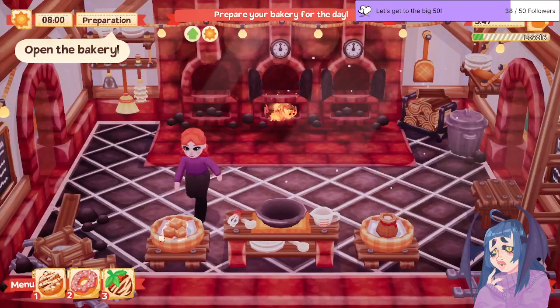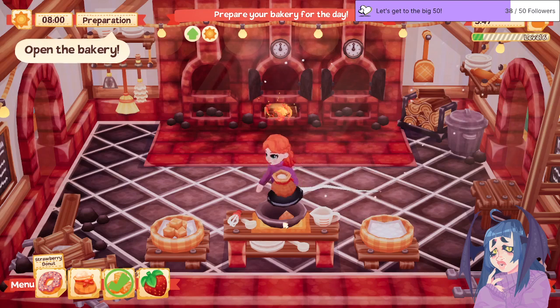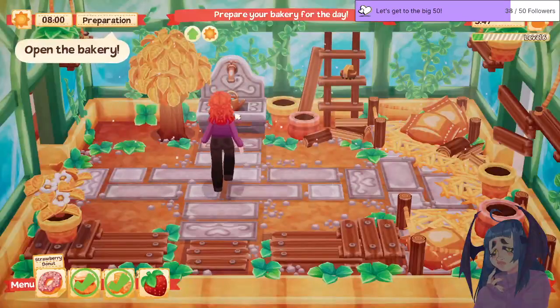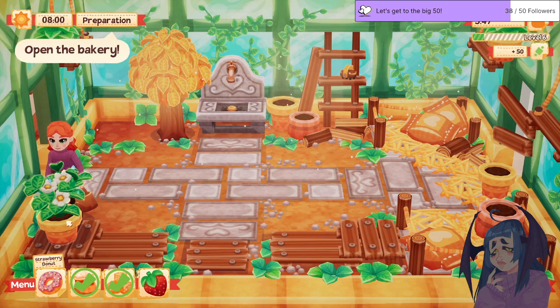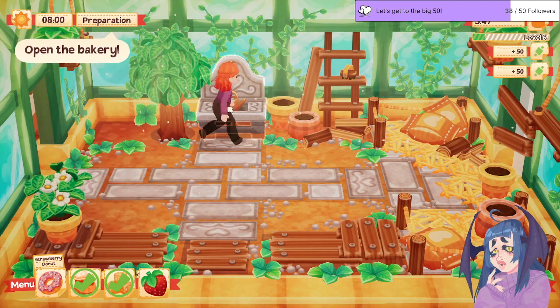Added chocolate dipped strawberries. Let me go ahead and try to start making something. I know I have to open the bakery — I need the water. Okay great, and then also I need to water the tree.